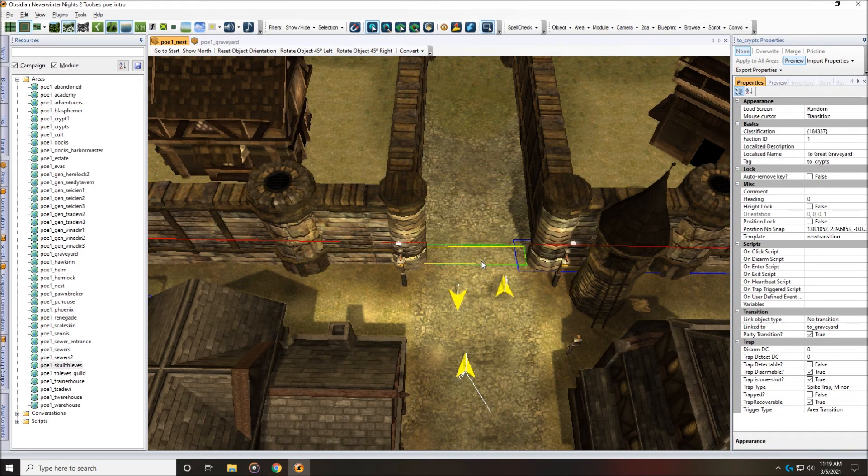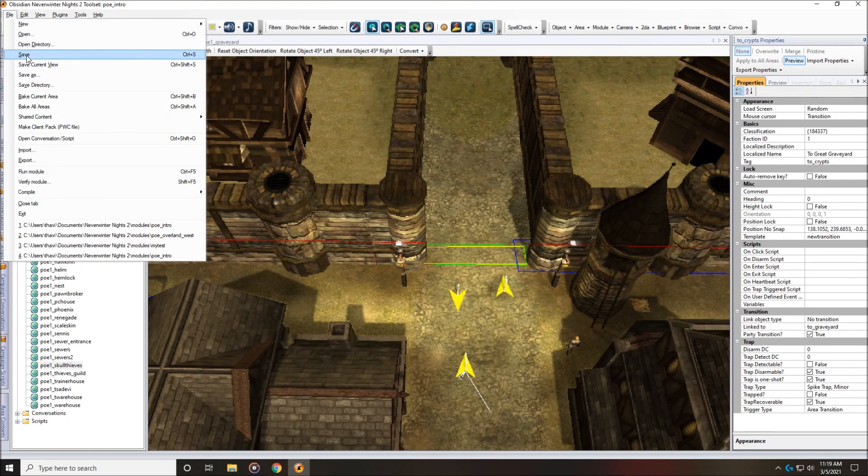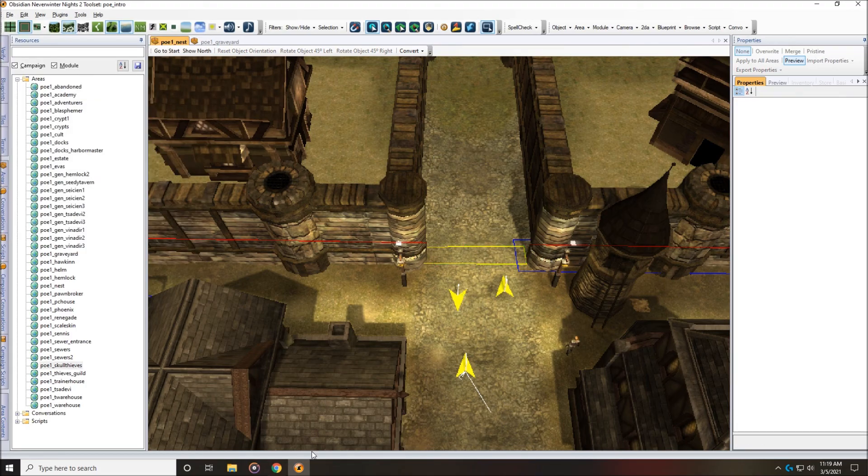Let's go ahead and set party transition to true. Now let's say I wanted to fix this and be able to test it — there's a way to do this even though these area files should always stay in your modules folder, which means they're not save-game compatible. I really want to test it so I can load a game up and verify. Whenever you make a change to these areas, you can right-click and hit close to save it, come up to File and save, or use Save Current View which is also Control+Shift+S. Before we do that, I want to show you something else — open up your file manager, go into your modules folder, and open up your PO intro folder.